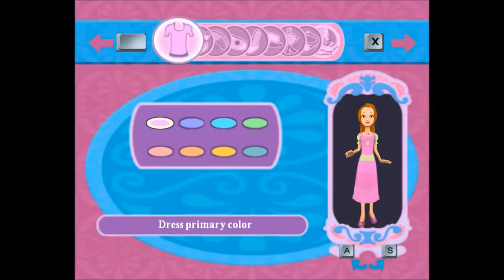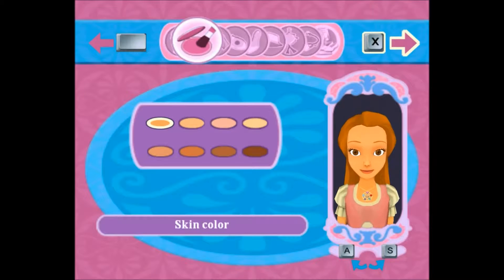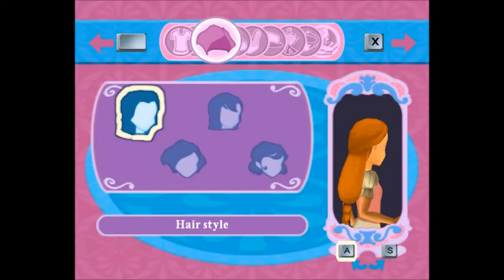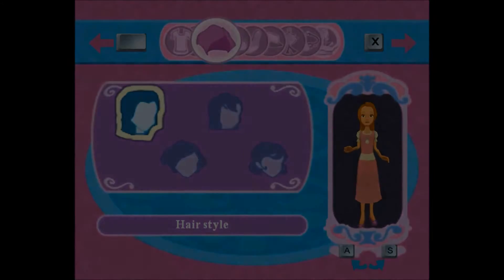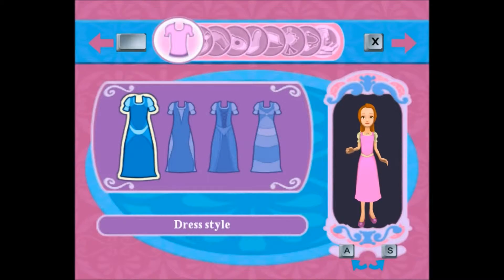'If you want to change the color of your dress, use the arrow keys up, down, right, or left to select your color. You can continue looking at all the options by pressing the X key. And don't forget you can turn around in the mirror by pressing the A and S keys.' All right, good tutorial on how to change my dress — let's see what kind of dress person I am.